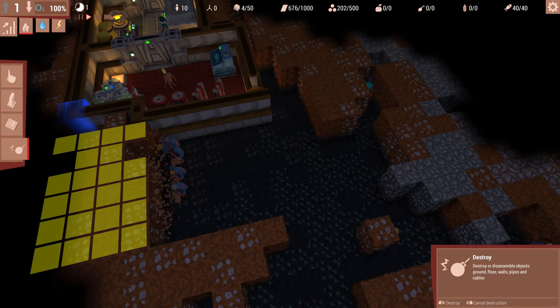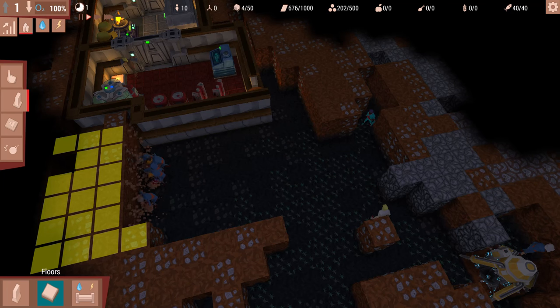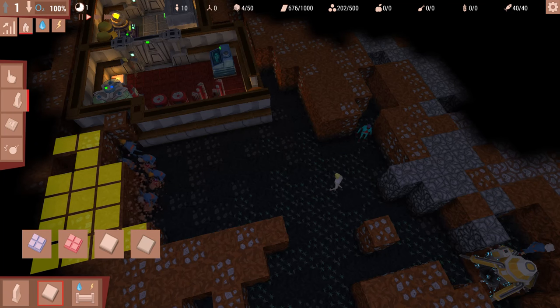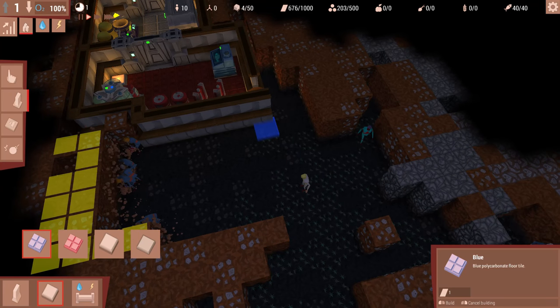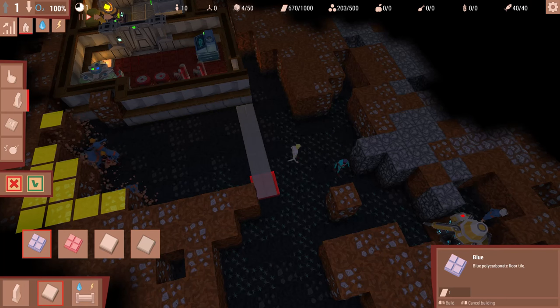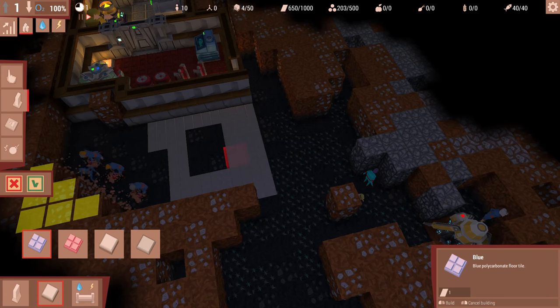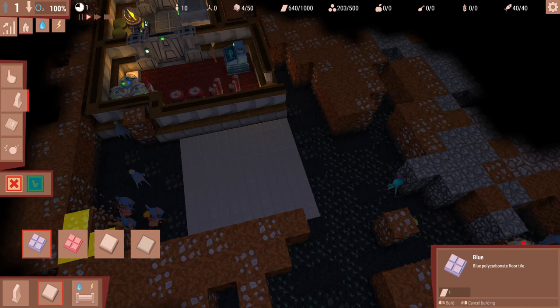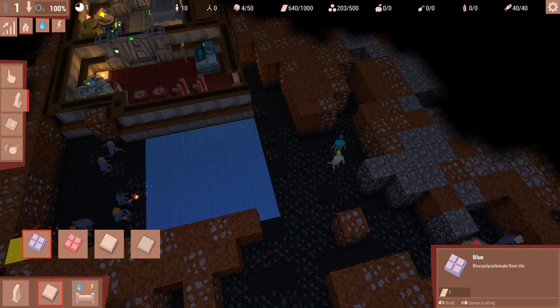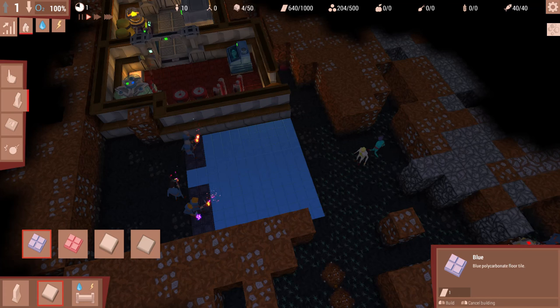Going back to what I was saying: if you want to build an object, you have to lay down a tile of some kind. So we're going to go to fundamental structures, go to floors. Let's start with some beds, because even in a post-apocalyptic world people probably still want to sleep. So we're going to lay out a decent size area here. This is probably not what I would normally do for a permanent base, but I want to show you the process. I've laid the tiles down and they're blue, so now our workers have to lay them down. Anything we build takes up building materials.